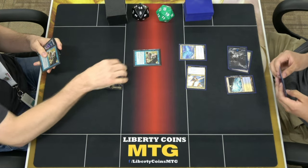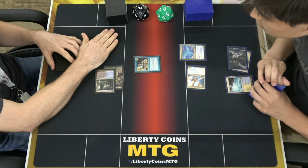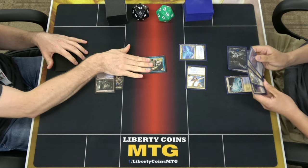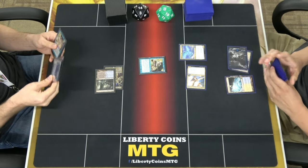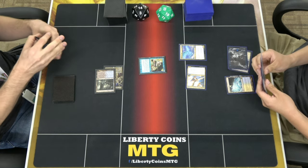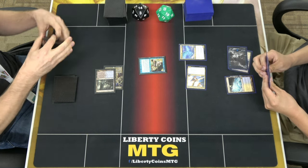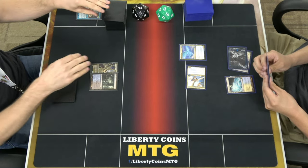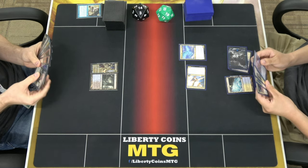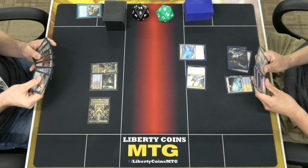On your end step, I'm going to cast Impulse — this is the original printing, so it actually... I look at the top four and take one, and then put the other three on the bottom of my library. They removed the Shuffle Your Library clause afterwards because that doesn't make sense. I like to play with the original printings, but in this instance it actually does something different — they changed it completely. I'll play the Xander's Lounge.